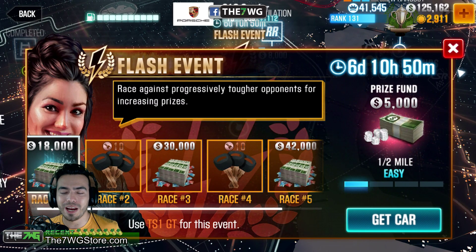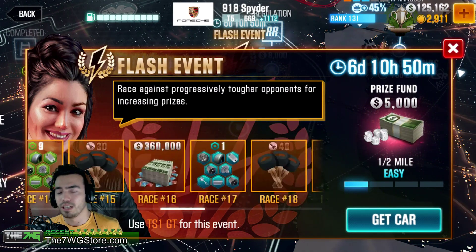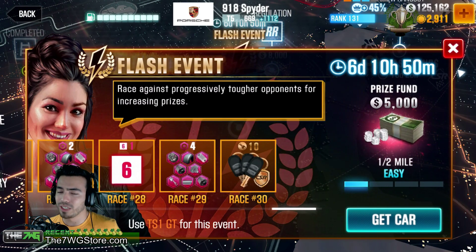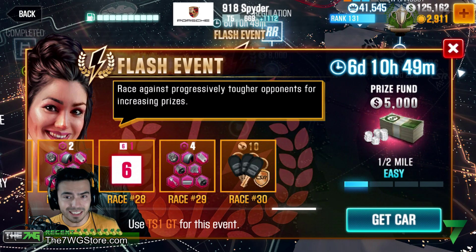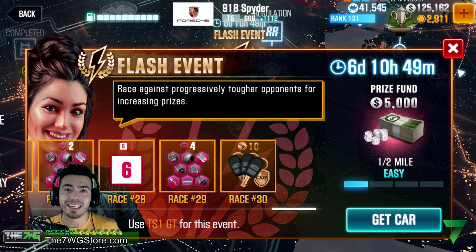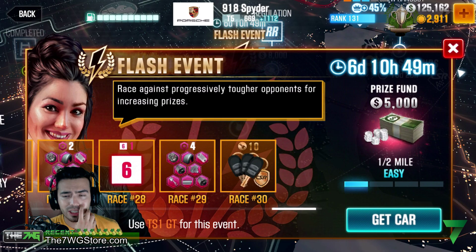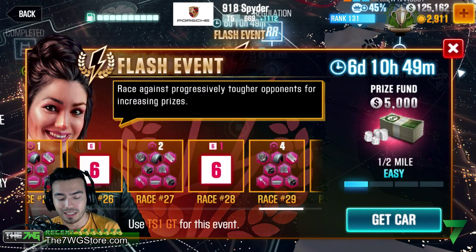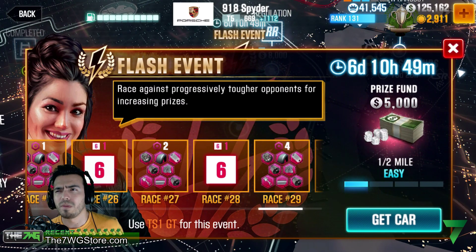Nonetheless, you will be able to get a free crate every 24 hours, so there is that. Out of all the prizes you're going to be able to get here, you're pretty much going to be able to get 450,000 in cash in-game, 760 gold, 10 gold keys if you make it all the way to race 30, 80 silver keys, 60 bronze keys, seven epic fusion parts, nine rare fusion parts, and 14 uncommon fusion parts.